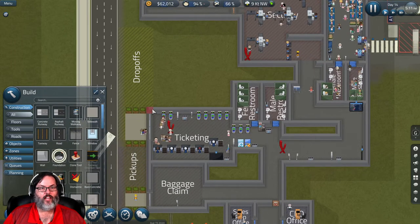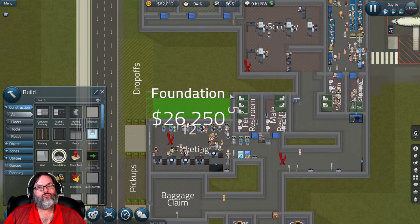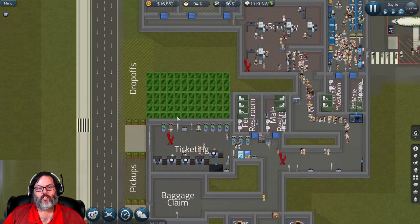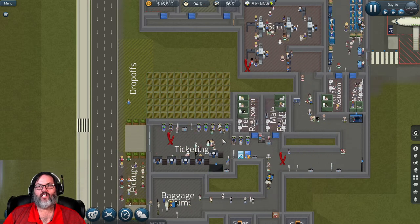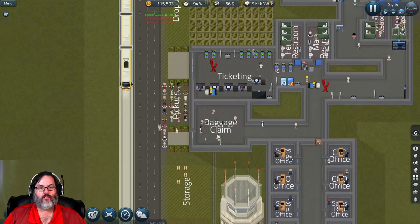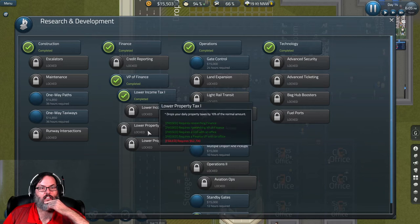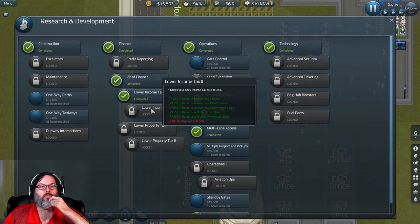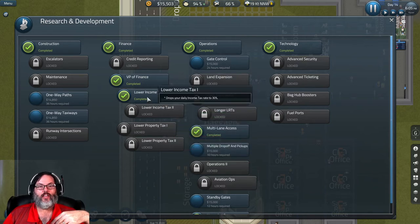We are up to $60,000, so let's slow it down. I'm going to extend our foundation out to here - out to there, that'll be good. Then we'll start revamping our ticketing. I'm going to do this at night after passengers have cleared. We're not researching anything right now - there's lower property tax and lower income tax available in research, and these lower how much we pay out each day, which is a good thing. We need to do those pretty quickly but I need money for that.